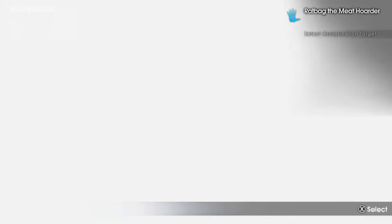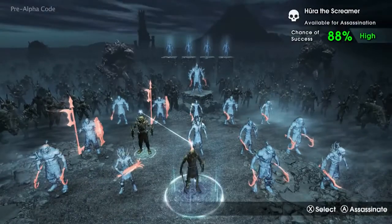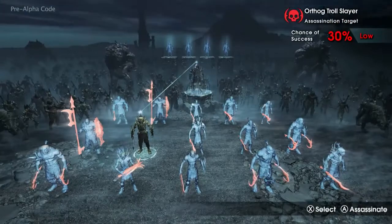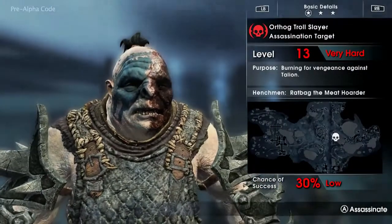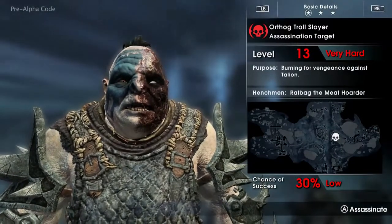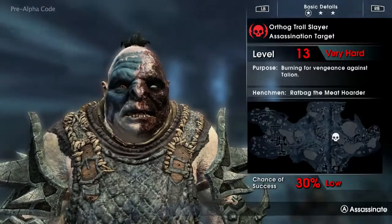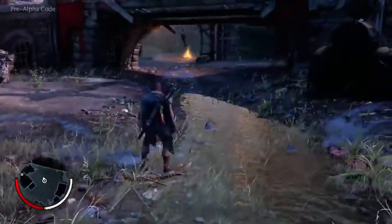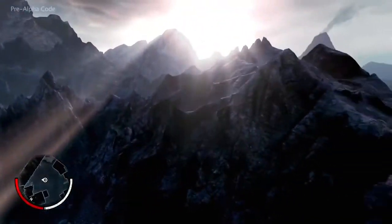By entering Ratbag's mind, Talion can see his relationship with the other Uruk leaders as well as their unique characteristics and abilities. Ratbag's master and the war chief in this area is Orthog, who has also had a previous encounter with Talion — in his case, a battle which left him severely scarred on the face. Orthog is very different to Ratbag: he's extremely tough and has many followers, so Ratbag has almost no chance of killing him. But by creating an assassination mission, Talion gains the opportunity to follow Ratbag and finish off his enemy himself.